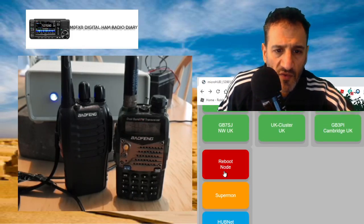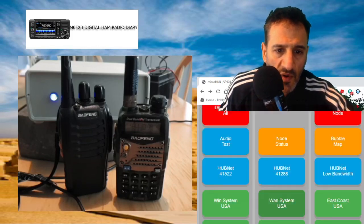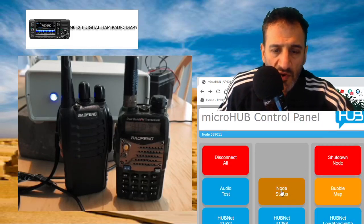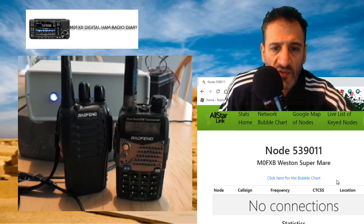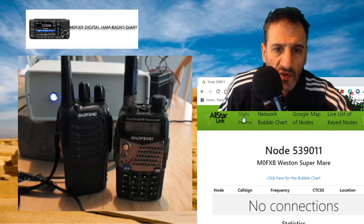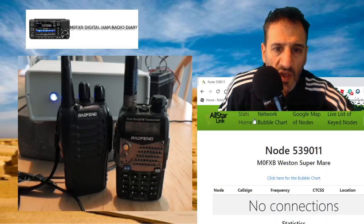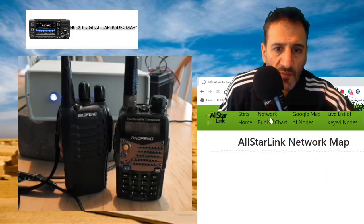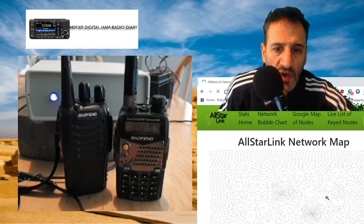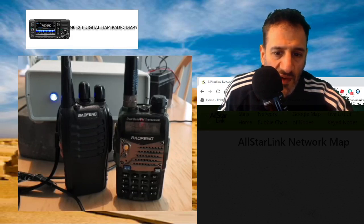Let's hit back - we've got reboot node here if we want. Different links that Peter's put in - quite a few there. Node status - let's click that, see what that does. Takes you to the AllStar site. You've got lots of links here. Oh look - dark mode! Oh very cool. Okay - bubble chart - we'll click that. Oh wow, that's going to show a lot. It was going a bit black but my network's a bit laggy.